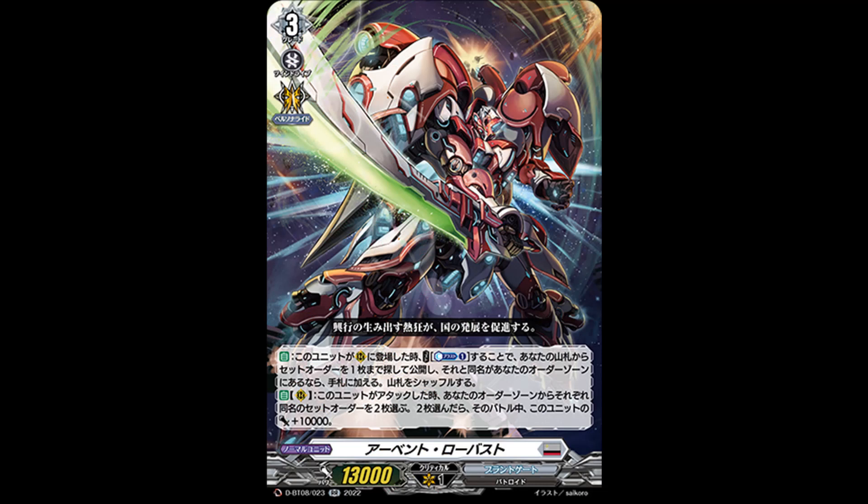A generic order card searcher for Brandgate, which works well in pretty much any Brandgate deck that is not prison. The second skill is auto rearguard: when this card attacks, choose two set orders with the same name from your order zone. If you've chosen two, this card gets plus 10k power until end of that battle. So it's generic, and depending on the deck, you will have duplicate set orders — and many Brandgate decks will indeed have them, at least if you're not prison. Overall, just a nice card you can run in any Brandgate deck.